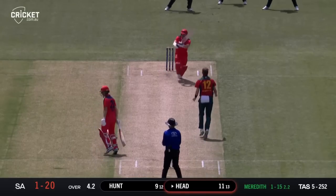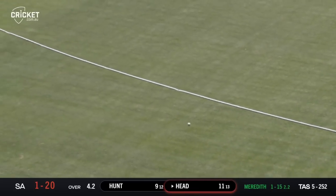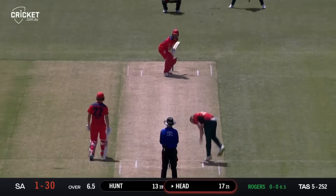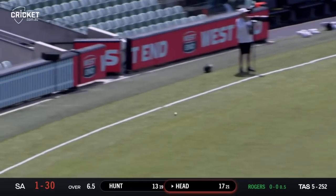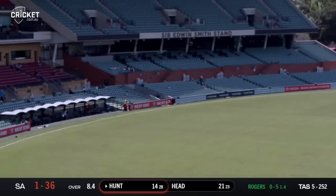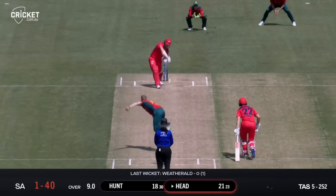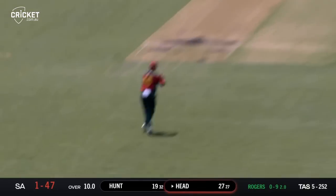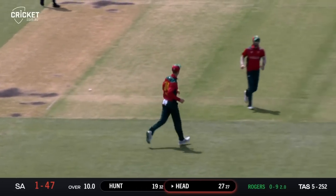Meredith around the wicket. Head, brilliant, just drop the bat on top of that, use the pace, all the way along the carpet. Hunt on the pull, hits it beautifully, that's a magnificent shot out through mid-wicket for his second boundary. Pulls that one around and the ball goes for four, so Head timing the ball well. That's a lovely shot out through point. Head smacks it back down the ground for four, good start for Head versus Ellis. Spanking shot, in the air to mid-on, taken by Silk, a disappointing end to the Redback captain's innings.